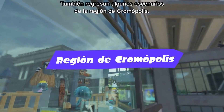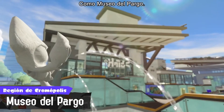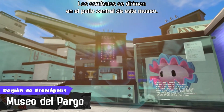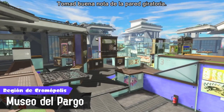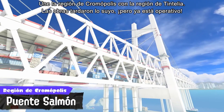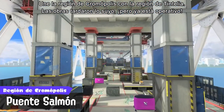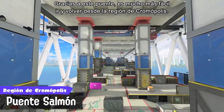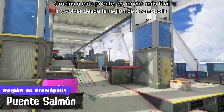Several stages from Greater Inkopolis also return: Museum D'Alfoncino, where battles take place in the central courtyard of this modern museum — take special note of the rotating wall. And Hammerhead Bridge, which connects Greater Inkopolis to the Splatlands. After lots of construction work, it's finally open, making transit much easier.